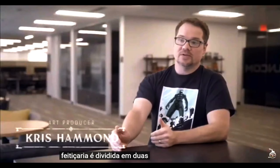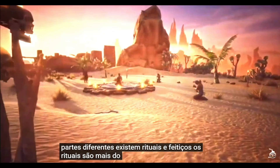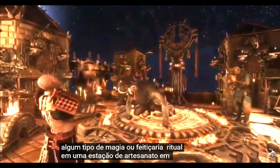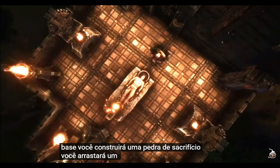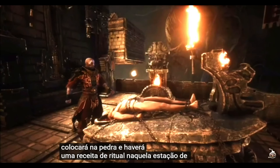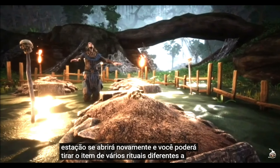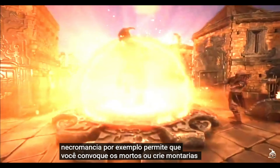Sorcery is broken up into two parts: rituals and spells. Rituals are the crafting side, where you perform a sorcerous ritual at a crafting station at your base to make or build something. In your base, you'll build a sacrificial stone, drag an unconscious combatant onto it, and there will be a ritual recipe to offer them as a sacrifice — draw their blood, and then take the item out. Tons of different rituals. Necromancy, for instance, allows you to summon the dead or create undead mounts.